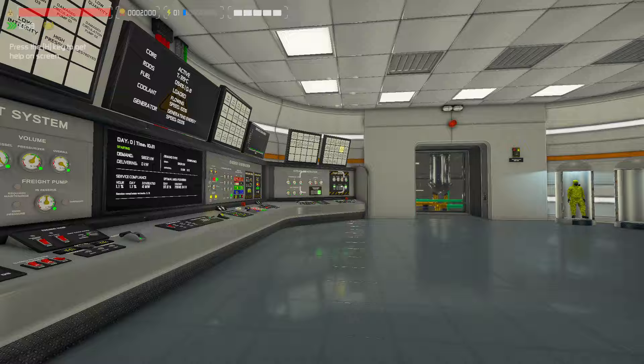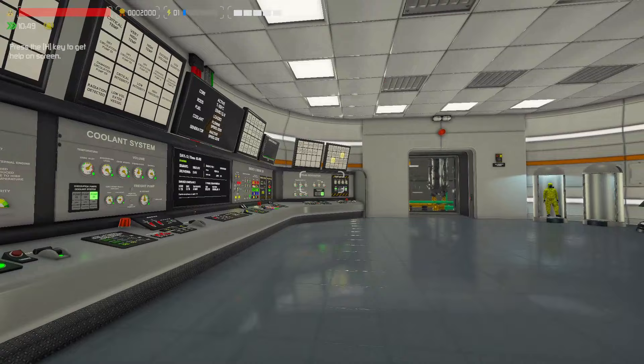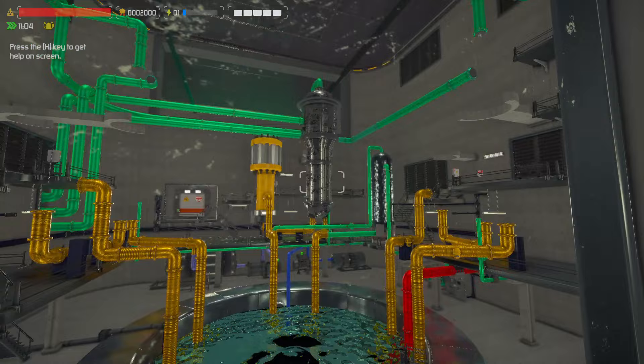Steam generator is about to boil dry. We'll see what happens to temperature now that we have no heat sink. Low integrity of steam generator three. Interesting — I wonder if this will explode. It does look kind of nasty. Oh, that's the pressure — that's the steam generator.